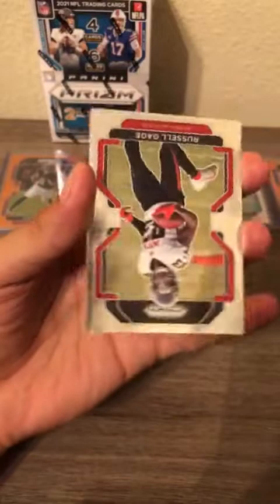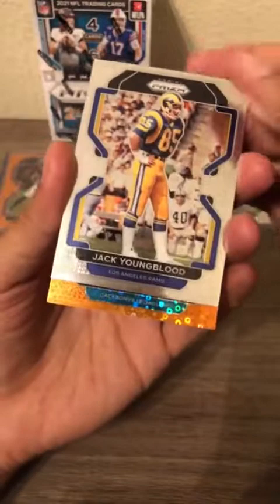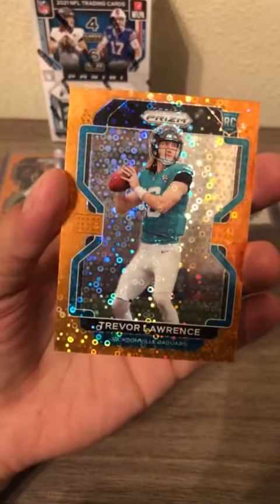Last pack of the second to last blaster. Thurman Thomas on top, Russell Gage, Jack Youngblood, and the orange disco is going to be a Jacksonville Jaguar — could it be our man? Suspense... Trevor Lawrence! There it is — orange disco Trevor Lawrence. Congratulations Jacksonville Jaguars, you got your man.